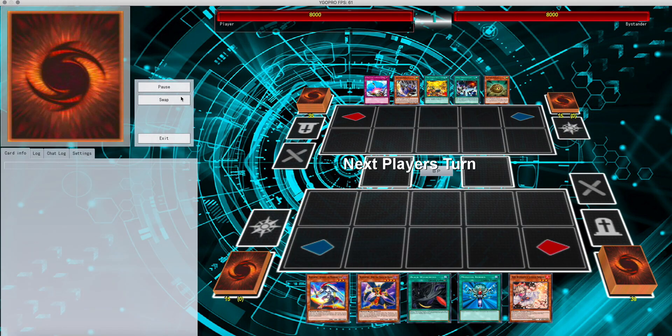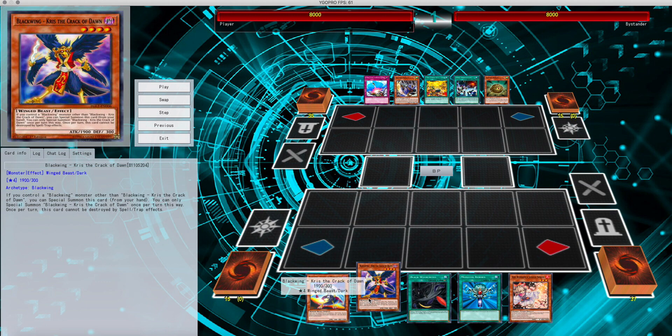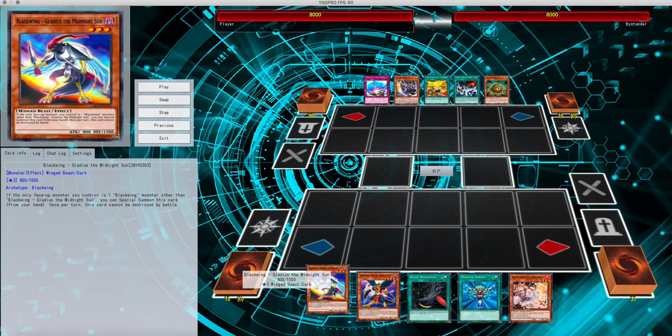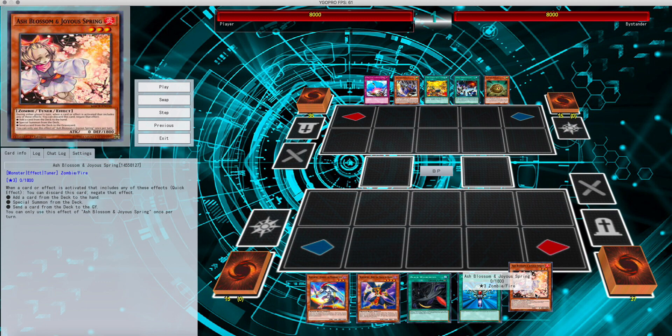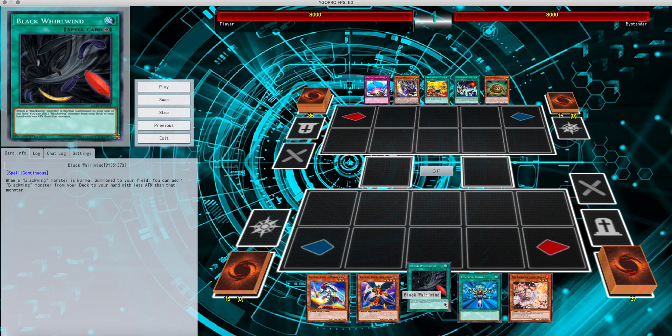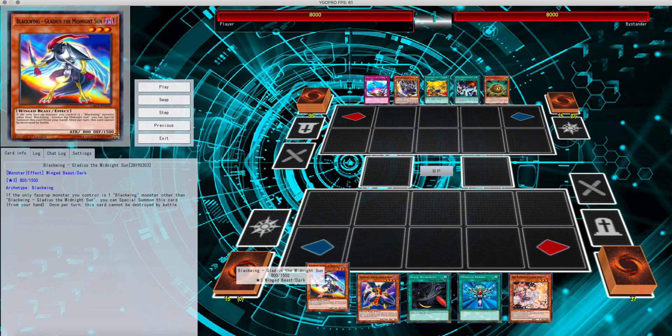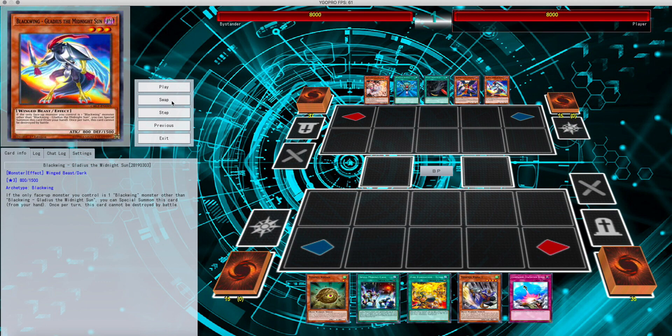This matchup really had me excited. We're playing with Master Rule 5. It's going to be Yosenju's versus — I call it Gladiator — but it's actually Black Wings. His starting hand is actually pretty good: Ash Blossom to negate searches, Black Whirlwind which can net him additional Black Wings on the board, Monster Reborn to bring back other cards so he can continue to extend, a free extra body. It's not a bad hand for Black Wings at all.